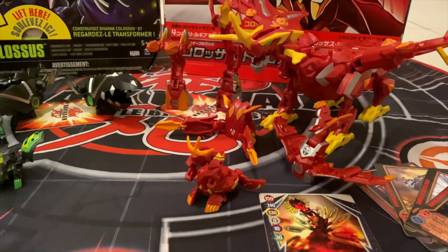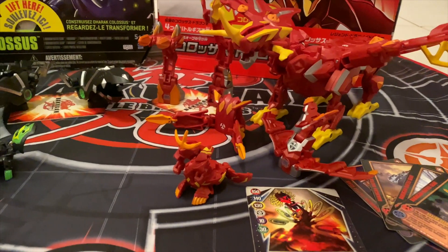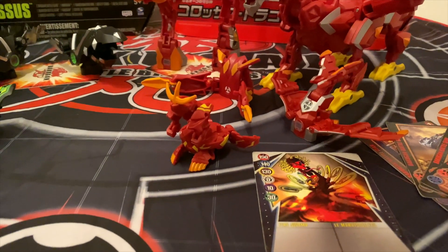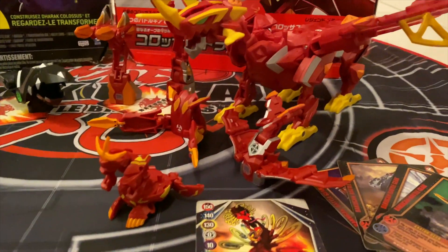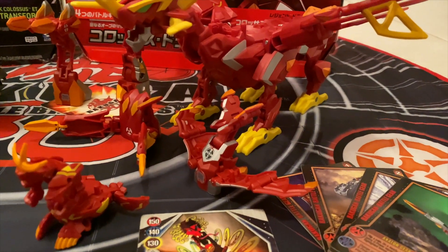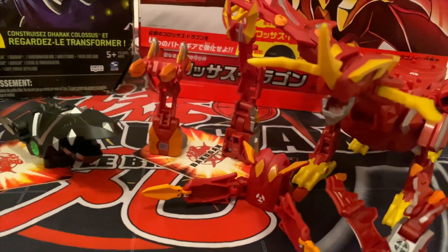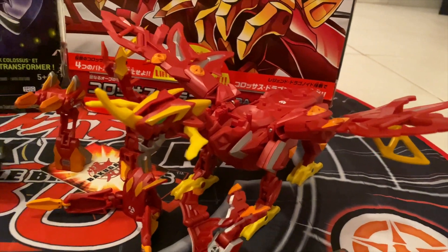Like always, before we start I'm going to name each one of the Bakugan and battle gear that both of these Colossus come with. The Bakugan that Dragnoid Colossus comes with is BattleX Dragnoid, and the battle gears are Nukix Gear, Axator Gear, Blastroid, and Beam Blitzer. And this is Dragnoid Colossus.